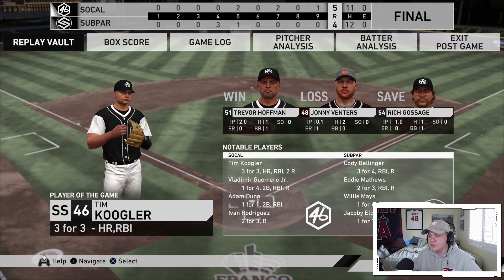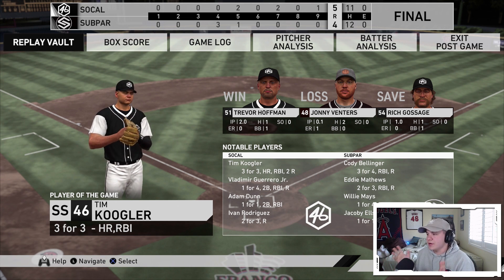I'll be the first to admit there was a ton of cheese and dumb plays — this game could have gone either way. It was just one of those MLB 19 games. Once again I debut a card and go 0-for with him, but Shelfie did really good — went 3-for-4 with an RBI with Bellinger. I did get the win though. Trevor Hoffman in his first appearance got the two-inning win with no earned runs, and Tim Coogler went 3-for-3 with a home run — definitely the player of the game. Good game to Shelfie, his link is in the description, go subscribe to him. Drop a thumbs up if you enjoyed and subscribe if you're new — I'll see you in the next one.